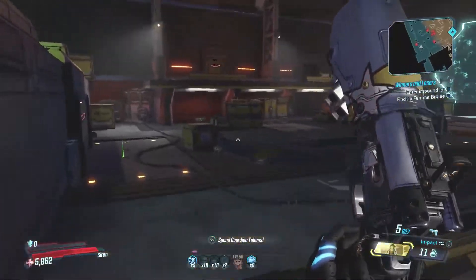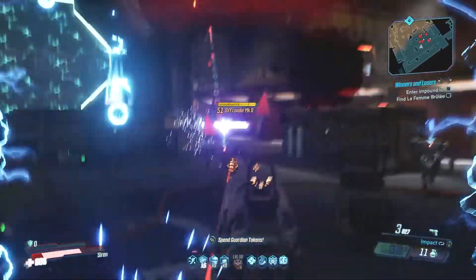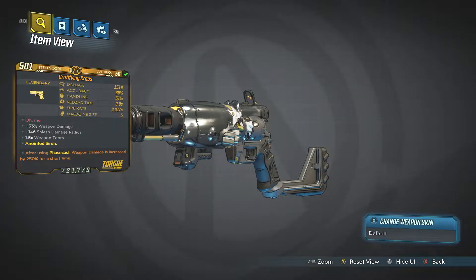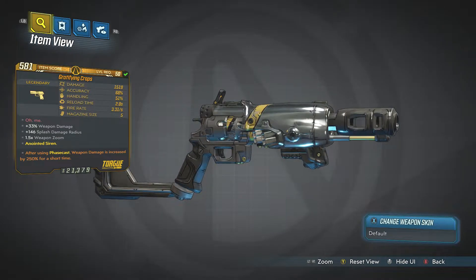I haven't used Torgue pistols as much as I probably did in Borderlands 2, but that's probably because I don't tend to run them. I think the SMGs are still the god weapon in this, along with some of the shotguns. So there we have it - that is the Craps pistol from Torgue. If you know where this drops as a dedicated drop, please let me know in the comments below. Thank you for tuning in, I've been Donnie Mayhem and I'll catch you guys next time.